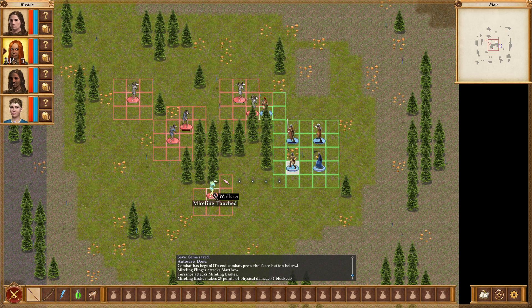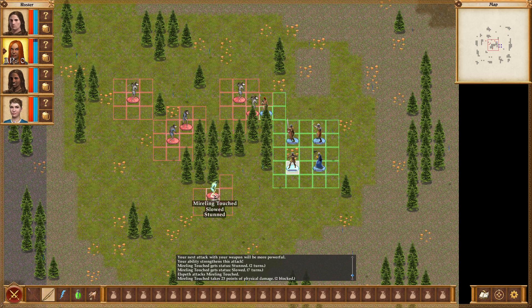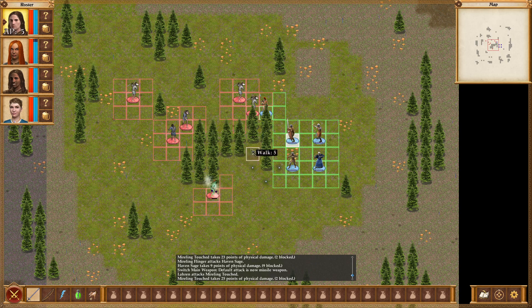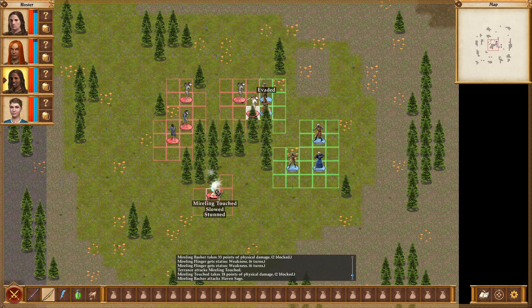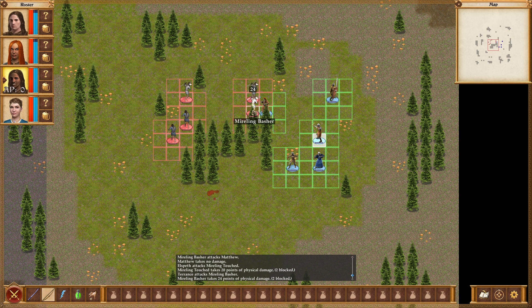Flingers and Bashers — and a Touched! We're gonna go ahead and stun the Touched. Nice. Lauren, shoot. Come up here and Whirlwind. Oh, there's the Haven Sage — we've got to keep him alive. Kill the Touched soon. The Haven Sage just took a hard hit. Terrence, kill. Lauren, go ahead and heal the Sage. She'll heal for 37 — her healing is getting wicked good. All those bonuses.